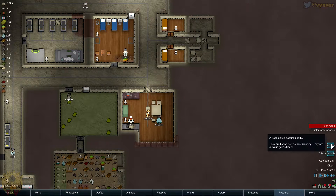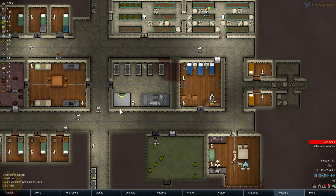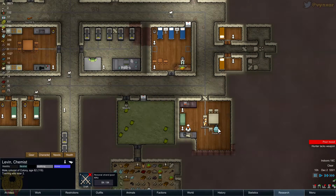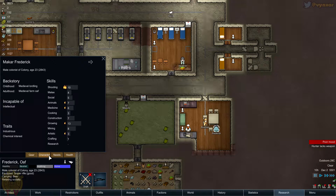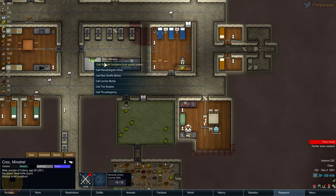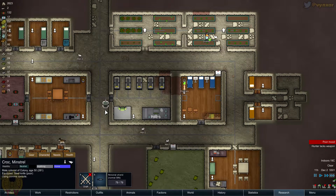Bulk trader, good trader, and exotic. I'm going to deal with that. Where is Levin? Here he is — training the wild boar. I'm going to let him do. I'm going to ask Frederic maybe — is he good enough? He's at five; it's not that good. How is Croc? Croc is pretty good, but I'm not sure I want to interrupt him. Yes I will. Let's just call the bulk trader so we can have a bit of food to keep us from starving.